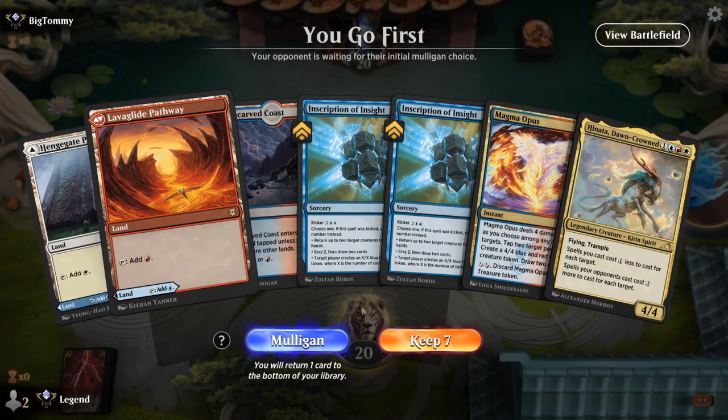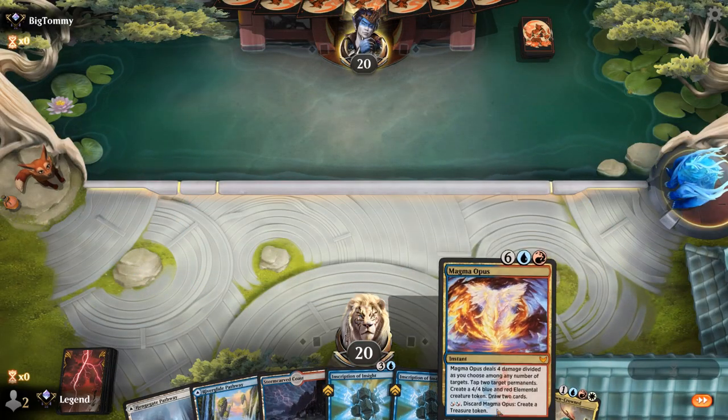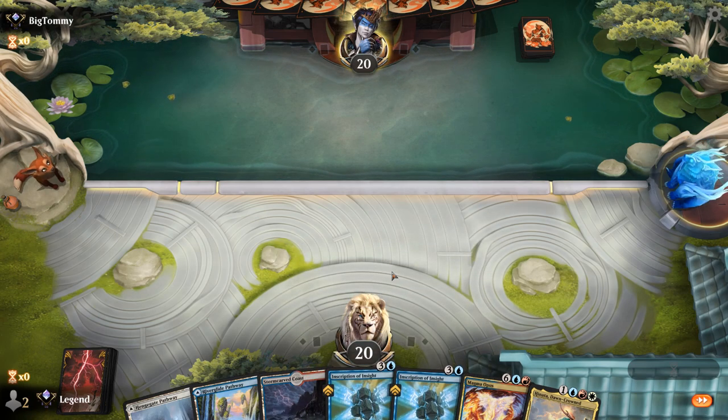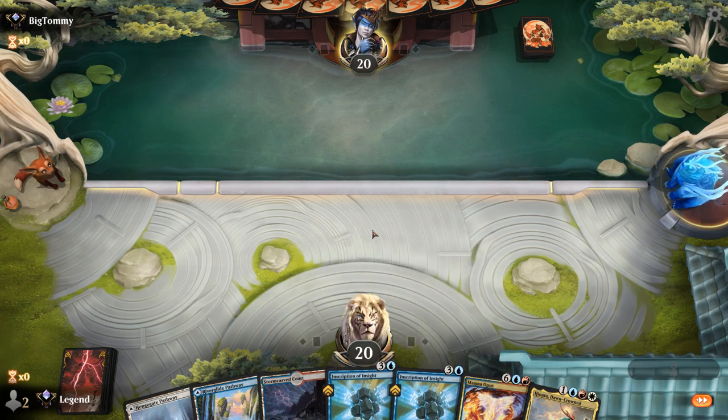We're on the play and yeah, this hand seems keepable. Might even consider making a treasure on turn 2 to play Hinata ahead of schedule since we have double Inscription to leverage afterwards, although we won't necessarily be able to kick it if we use a treasure to play Hinata. We'll see what the next couple turns look like.